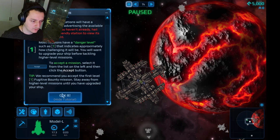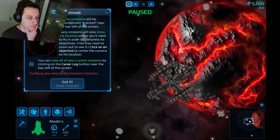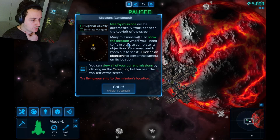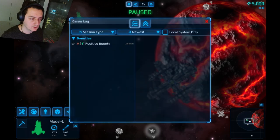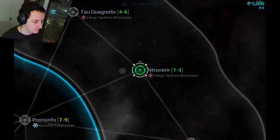We can see the missions in the top left. Nearby missions will automatically be tracked. Many missions show the location where you need to fly to complete the objective. You can view all current missions by clicking the career log button — or just press L. The tutorial could have just said 'press L.' We have the map here.